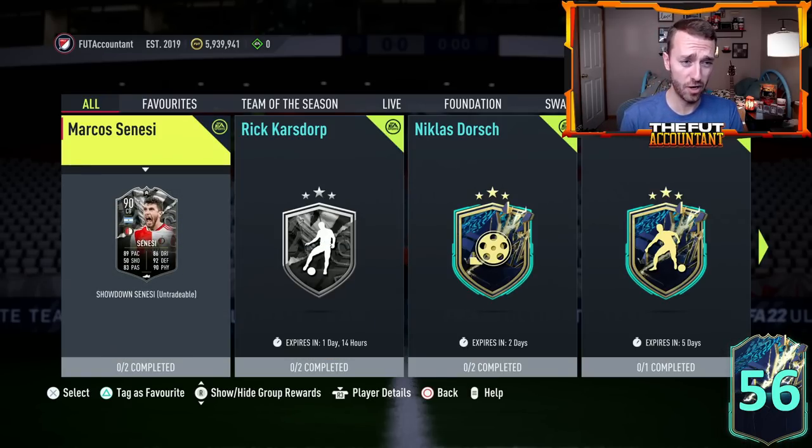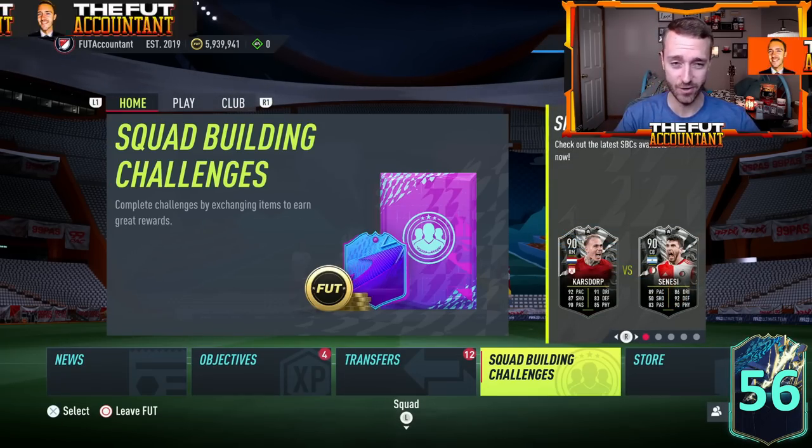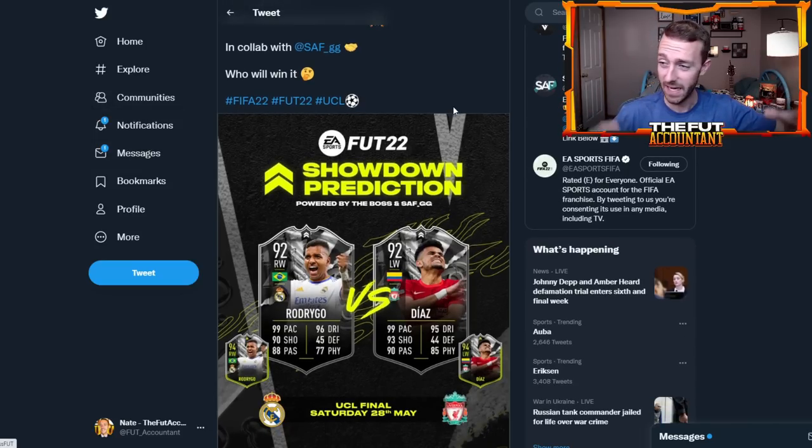So far we've had some pretty good SBC players, and there are so many great options between Real Madrid and Liverpool. This would be the most hype pair of showdown SBCs for this final game. This is from the Boss Foot — and I want to be clear — this is not a leak, this is a prediction. I know everybody on Twitter sees a graphic like this and automatically assumes it's a leak. Make sure you read and know who's posting it, because a lot of people just blindly believe these as leaks when they're actually not.